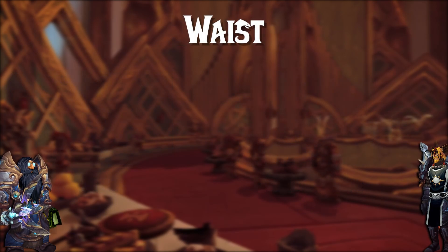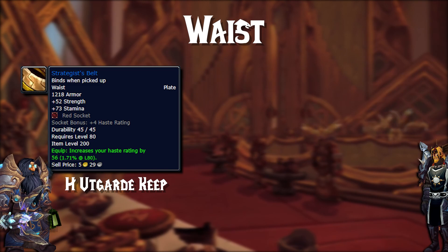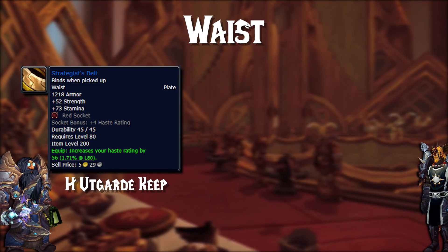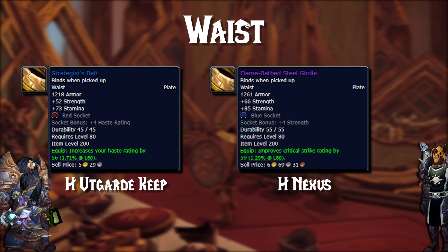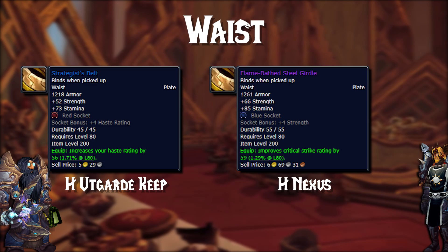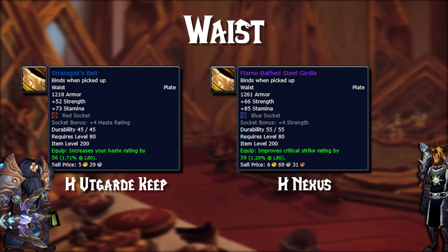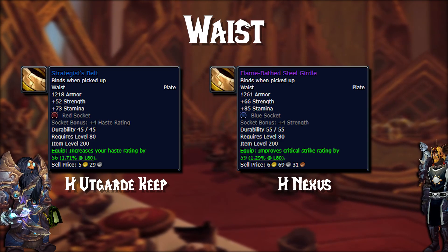Moving on to the Waist slot, you have really only a couple of options but they are pretty powerful. Starting off with the Strategist Belt from Heroic Utgard Keep, which gives a really nice amount of haste as well as a socket slot, and the Flame-Bathed Steel Girdle from Heroic Nexus, which gives some really nice crit. Both are really good — it just entirely depends on what your stats are looking like at this point and which stat would benefit your character more.